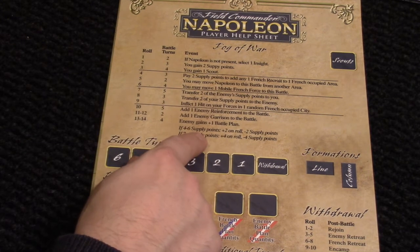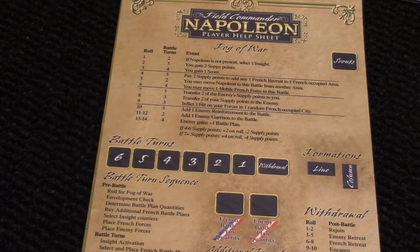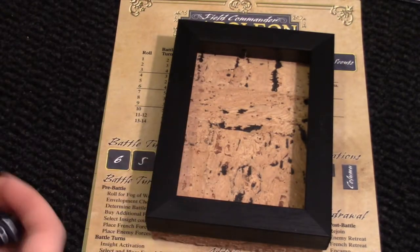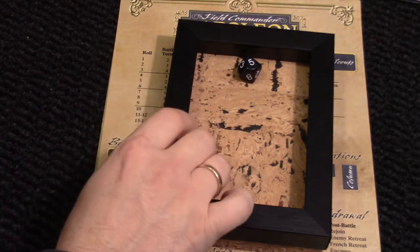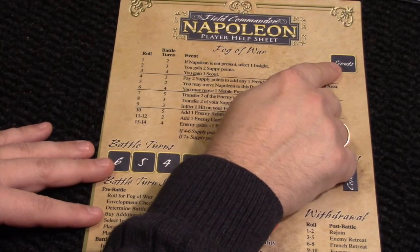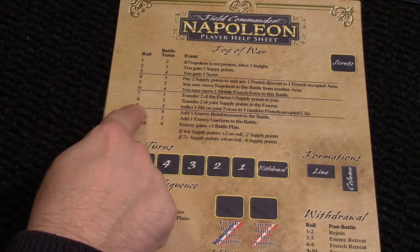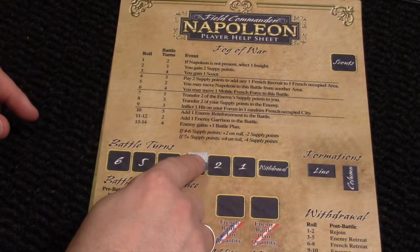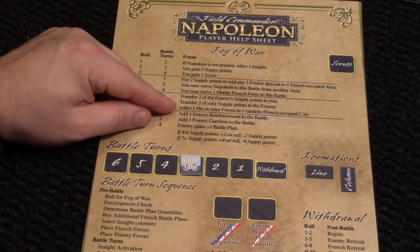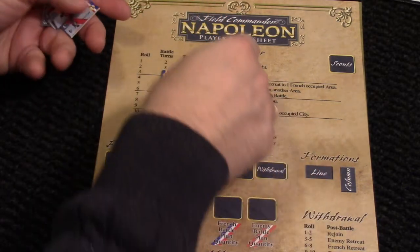If the enemy have 7 supplies or more, they add 4 to the roll — and they do have 8 supplies, so they add 4 and subtract 4 supplies. I want a low number here. I get a 5 and a 4, that is 9. If I had Scouts I could have spent them to reroll, but I don't have Scouts. A score of 9 tells us the battle will last only 3 turns, and we mark it with the battle turn marker. It also tells us we need to inflict one hit on a random French occupied city — and we only have one occupied city: Nice. One of our forces there is going to take a hit.